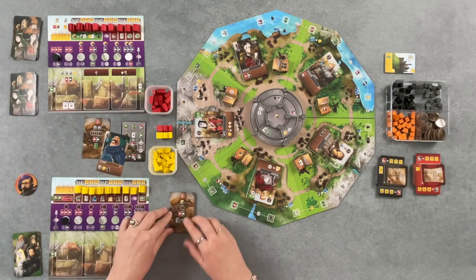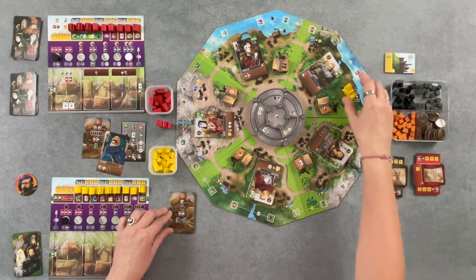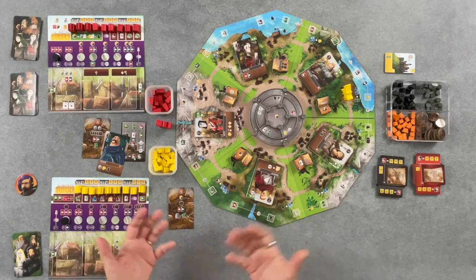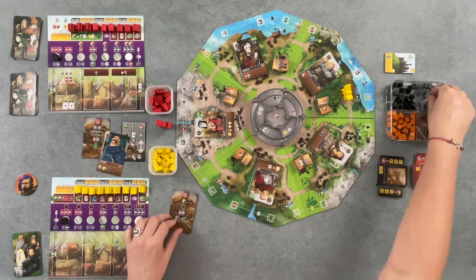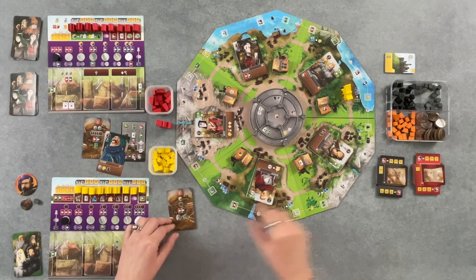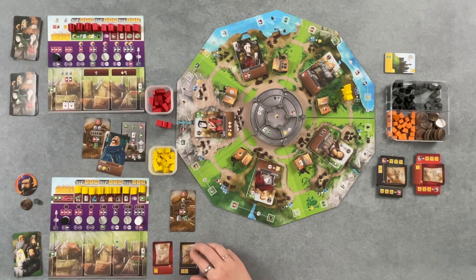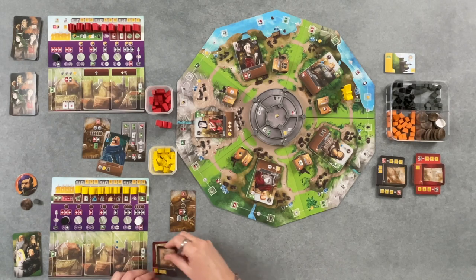These are my starting resources. I start on number eight — and eight is right here. I get a resource of my choosing. Since I start with a building and I know this game is about building, I'm going to start with a stone because stone is good for building. Then I get a dollar. And then I get a deed and a debt — they are on their worst side, so I get one victory point, but if I flip it I'll switch that to three victory points. I start with a debt of minus two, so I lose two points at the end if I don't pay it. But if I pay, I get a resource of my choice.